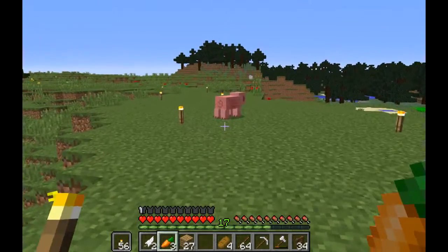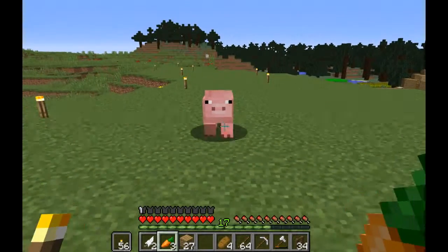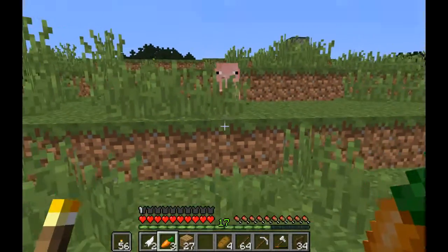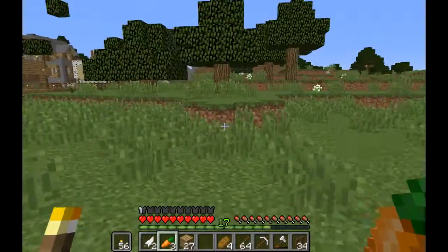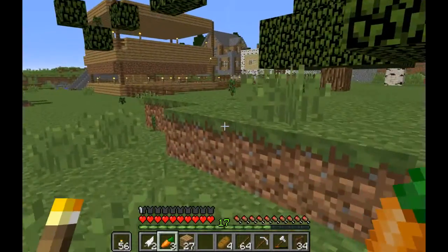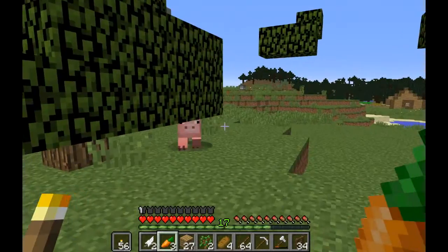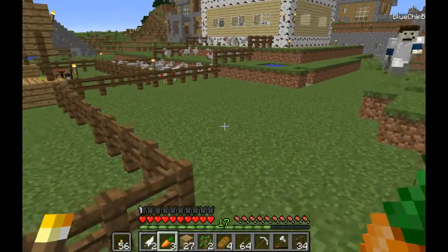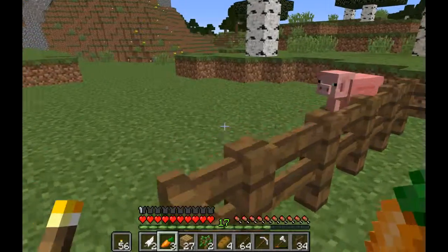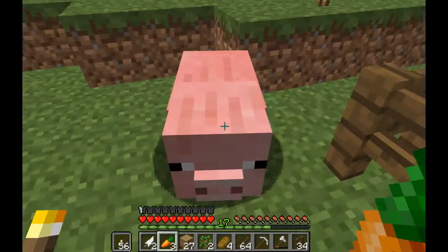Oh my god, boating is really fun now! Let's start a yacht club! I'll fix my dock in the future. How do you get out of the boat? Oh god - left shift is how you get out of the boat. There's a pig following me. We got a cute little pig farm. Going places, let's go boys!